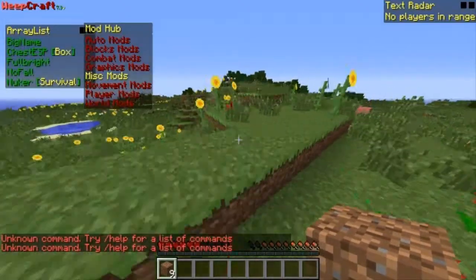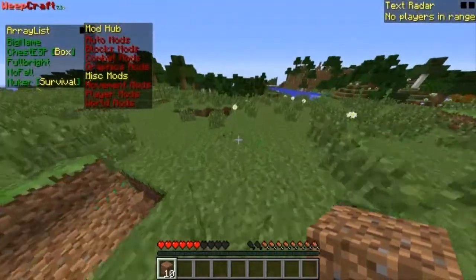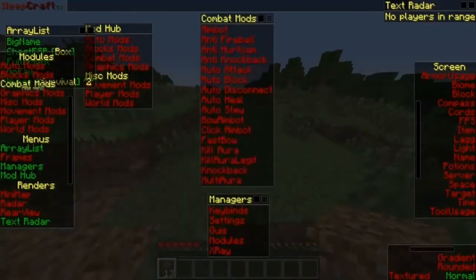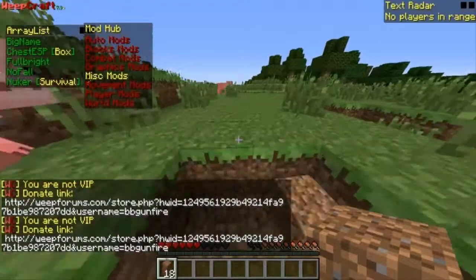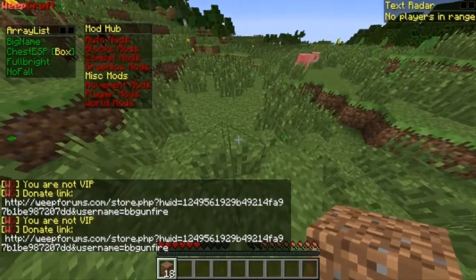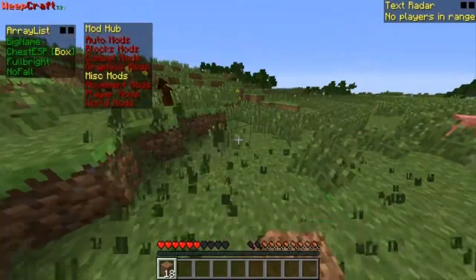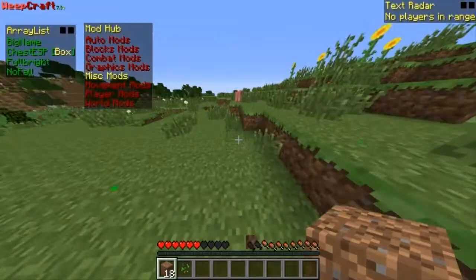Whenever you're in creative and you use the nuker, it just breaks blocks one by one, just like this. The Nuclear VIP feature — if you want to break grass blocks only, you right-click on it and it'll switch you over to all of them, facing you towards them while you break the blocks, so it looks like you're breaking them legit.